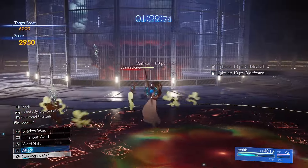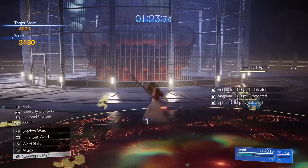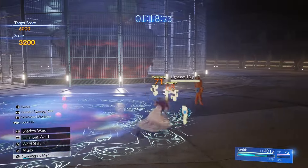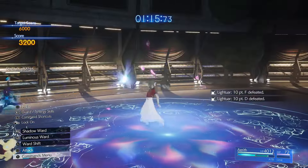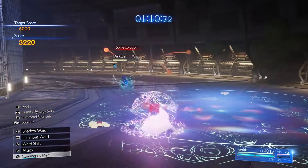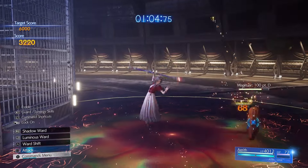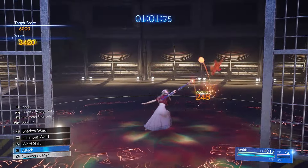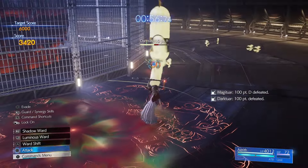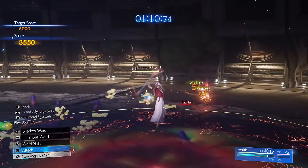Keep a Sorceress Storm available and keep your ATB up. This should make you stronger — keep your ATB up and use that ATB again.